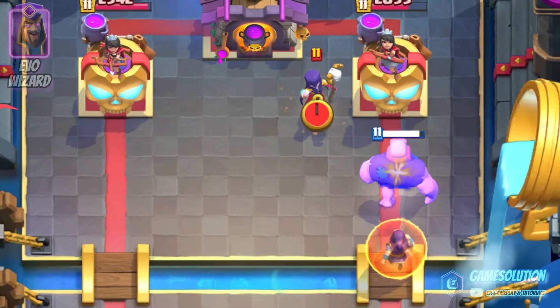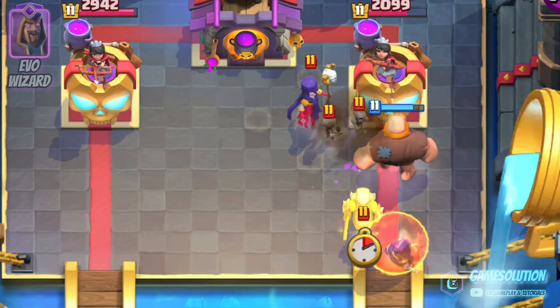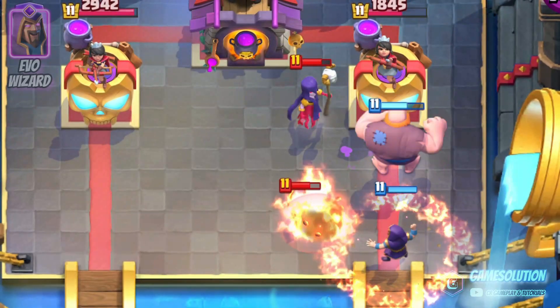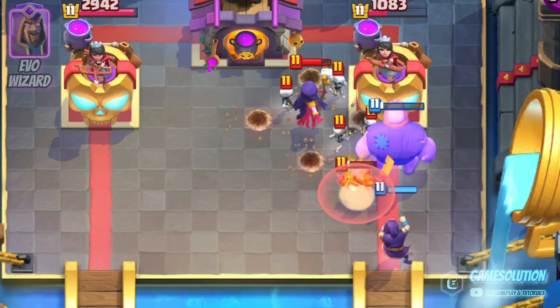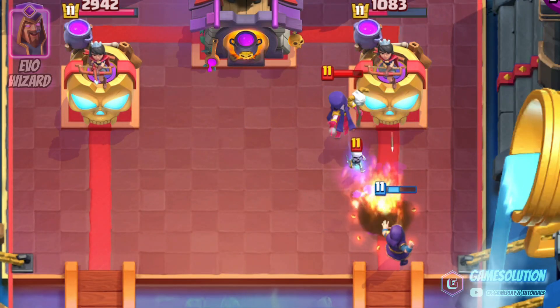Placing the wizard behind a tank like a giant is a very powerful combination. Defending against the giant with swarms is a bad idea because of the splash damage of the wizard. And because of the fire shield, they can't use swarms or other light or medium troops against the wizard either.